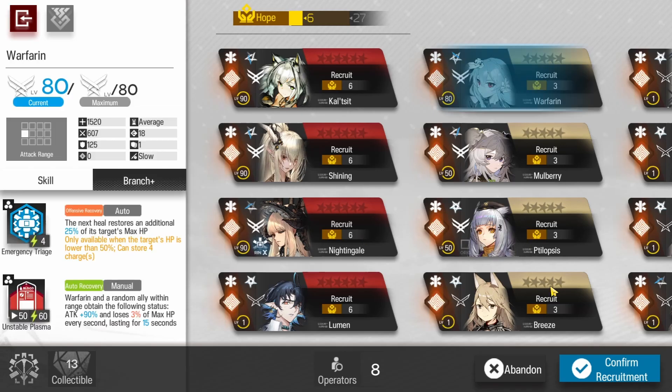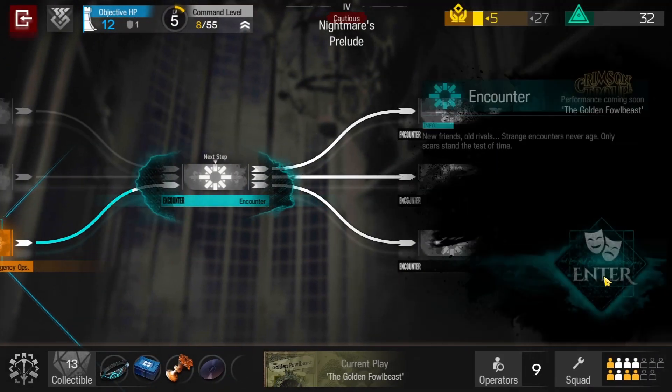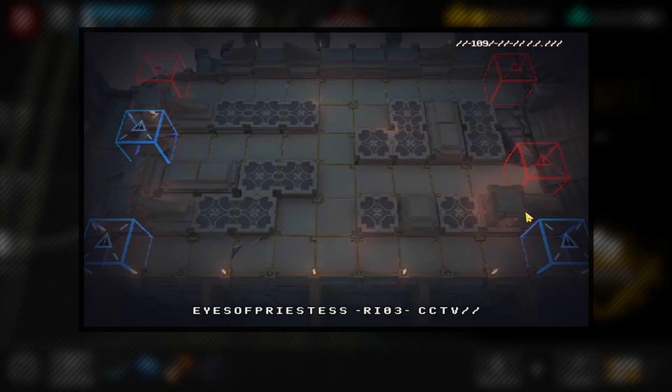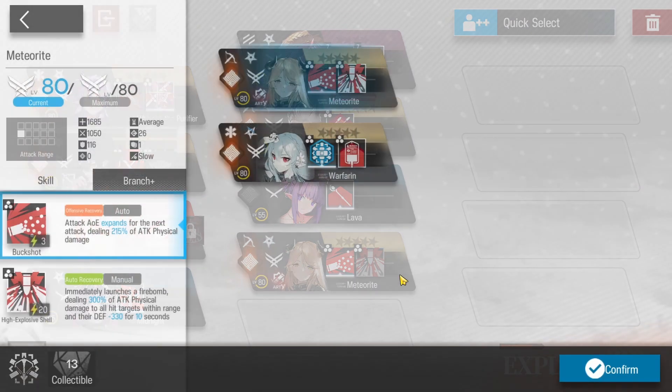Some extra life points. I get Warfarin here — that's fine. I decide not to get Nightingale, and I'm going to regret that later.